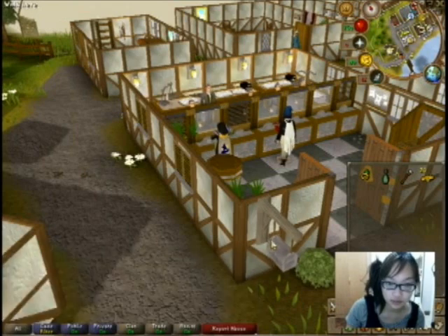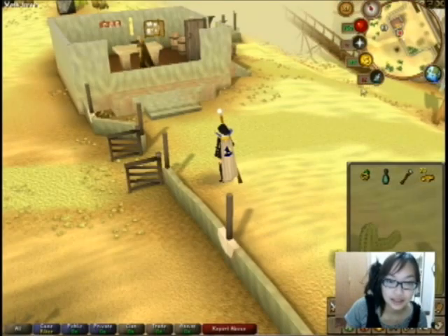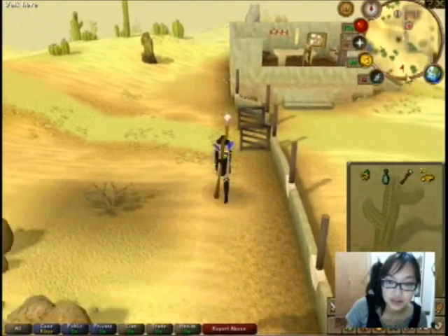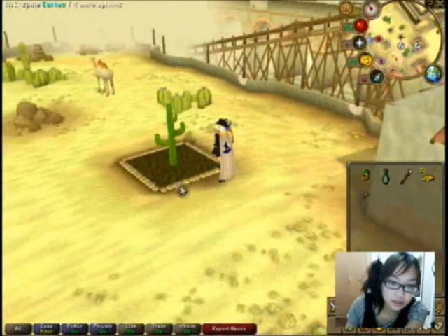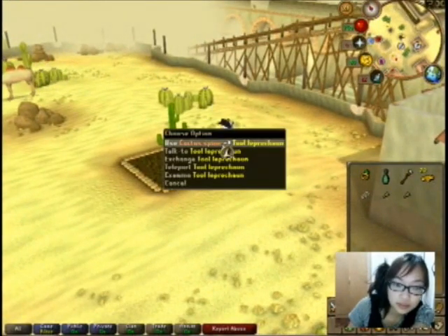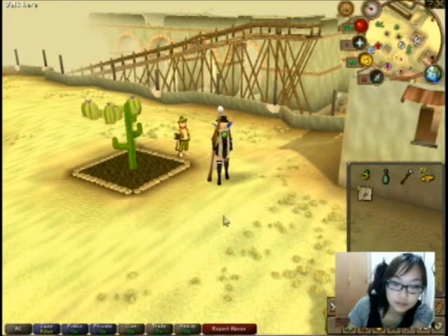This is just an extra — extra profit, extra money. Run to the cactus. If you have a cactus seed planted, just pick the 3 cactus spines over here. You can note the cactus spines as well. So basically, that's my farm routine.